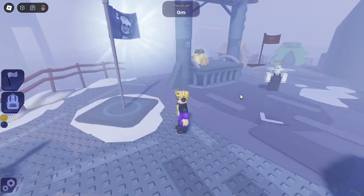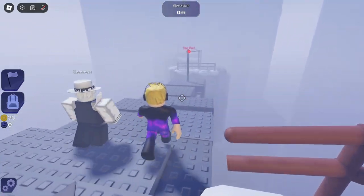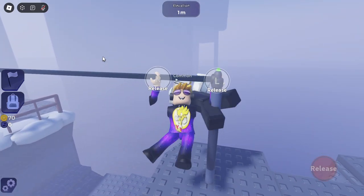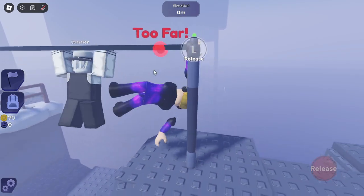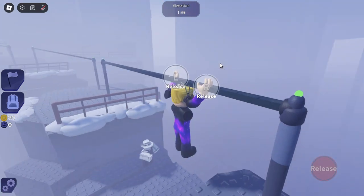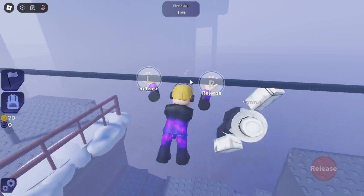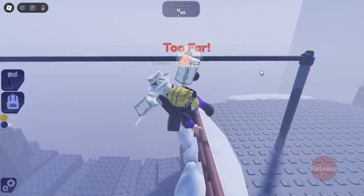The game tells us progress saves every 100 meters with checkpoints early on. We dive in without the tutorial figuring out the controls — click to grab, release to let go. We start climbing: release, grab, release, grab over and over. It's pretty simple but kind of tough, and we keep accidentally releasing the wrong hand.